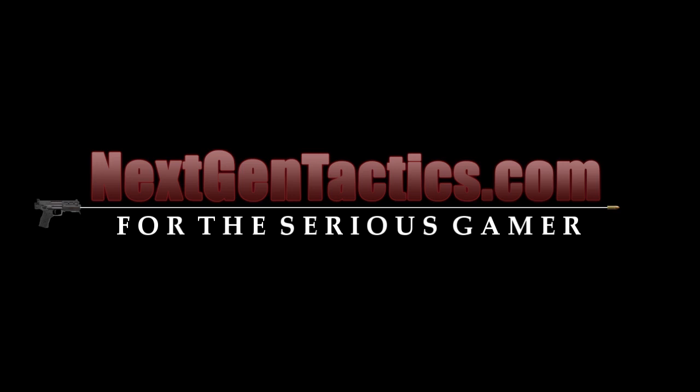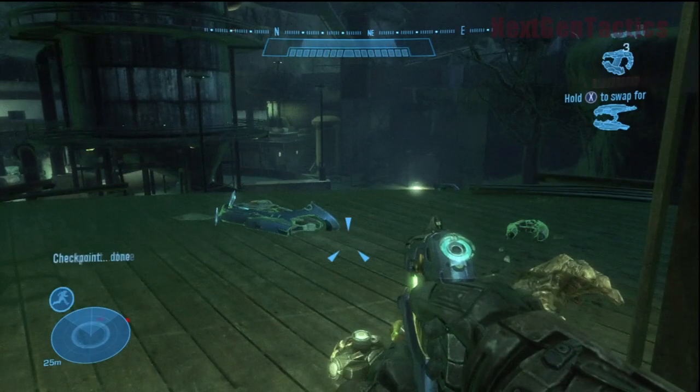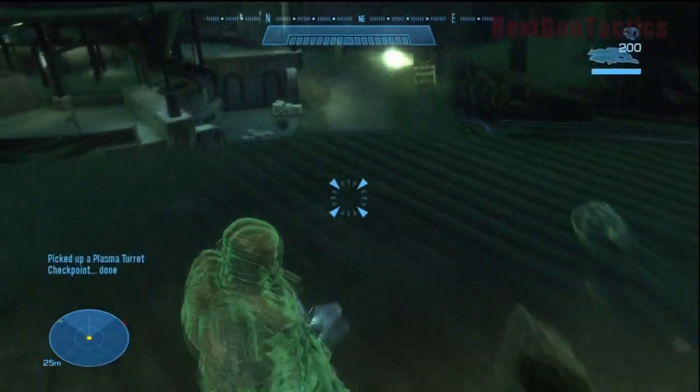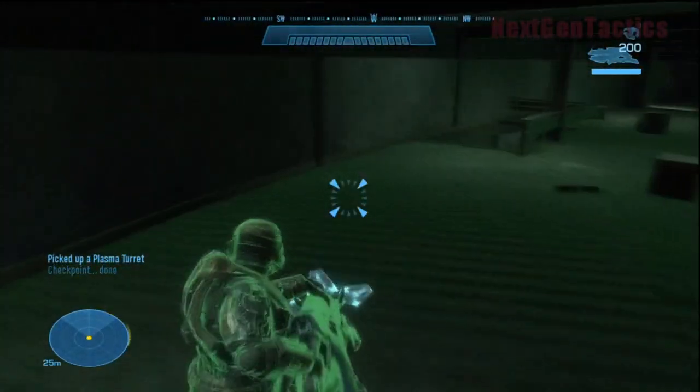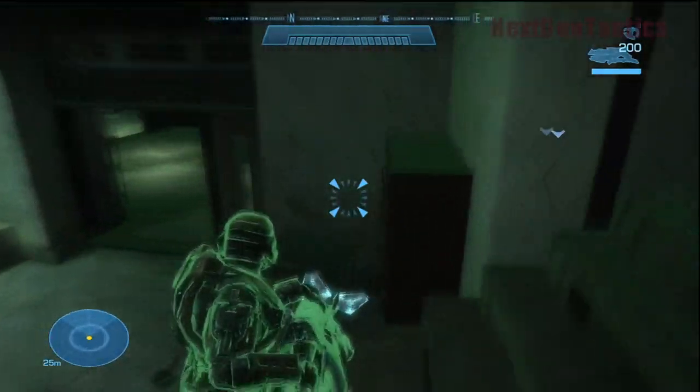Hey, it's Spider from NextGenTactics.com. This is Halo Reach campaign mission number four, Nightfall, part 2-4 on legendary difficulty. I picked up the plasma turret and plasma rifle.